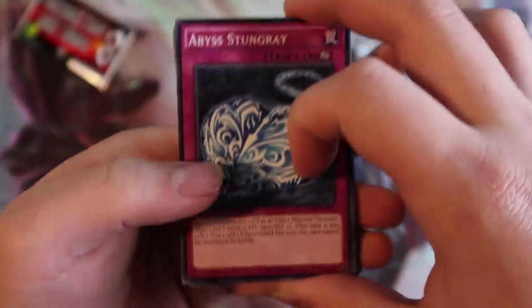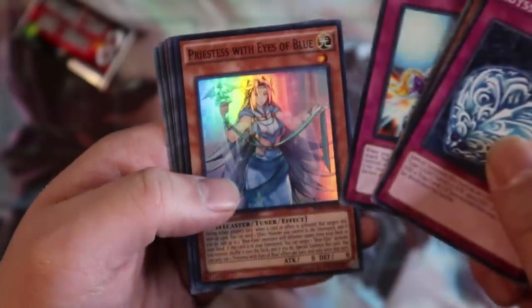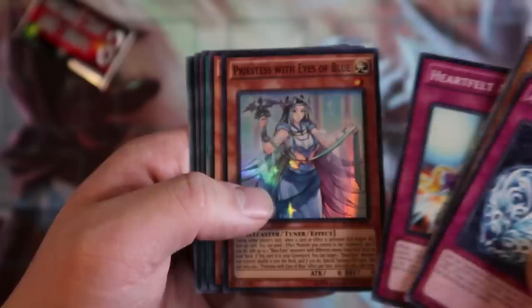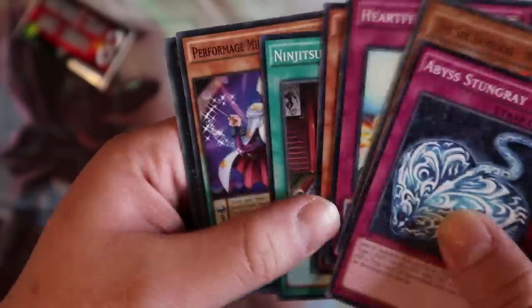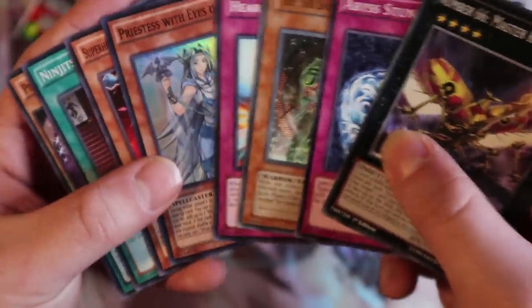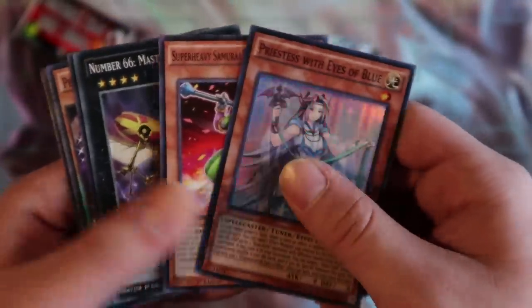Alright guys, go on to the next pack. We got it open, finally. Abyss Stingray. The Six Samurai Nisashi. Heartfelt Appeal. Ooh! Priest of the Eyes of Blue is nice — our second foil rare card. Not the greatest foil, but it's still pretty cool. Suraraba Samurai prepped a defense. Inzektor's Art of Notebook. Performapal Mage. Mirror Conductor. And Number 66 Master Key Beetle, nice. I'm sorry for stuttering over there — it's pretty late at night, around 2 a.m. in the morning, so I'm very sorry if I sound really tired. But Priest of the Eyes of Blue, nice.